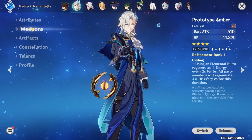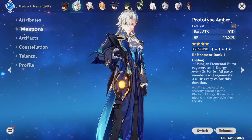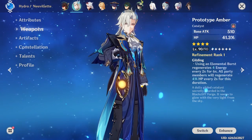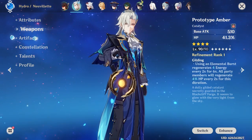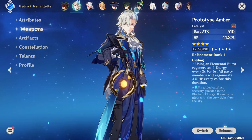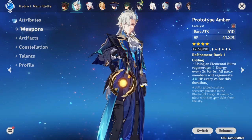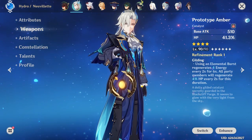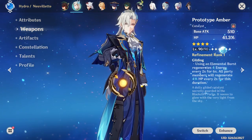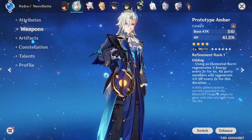As for his weapons, Prototype Amber is the best free-to-play option. There is a battle pass weapon that works really well because it gives him HP based on how long he is not on the field. Prototype Amber fits relatively well because, like I said before, Nouvellet loves HP. So if you slap HP on him, he's going to do more damage — and he's going to heal more with his water droplets. He'll also regenerate a little bit of energy every single time he bursts, which will solve more of his energy recharge problem, which we'll talk about once we get into artifacts.